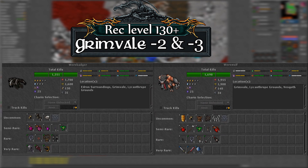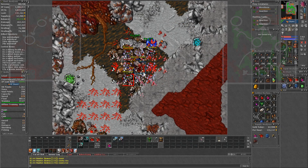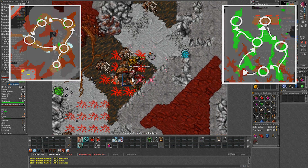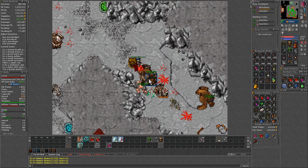My lower recommendation for it is over level 130, with skills of around 100. The way I hunted was doing a lap across both floors, skipping the southwest of minus 2. The reason for doing both floors is that by hunting just one you would overkill, even with lower skills.